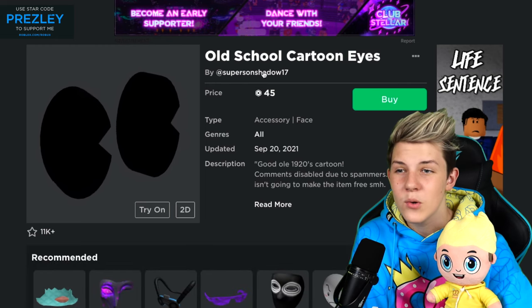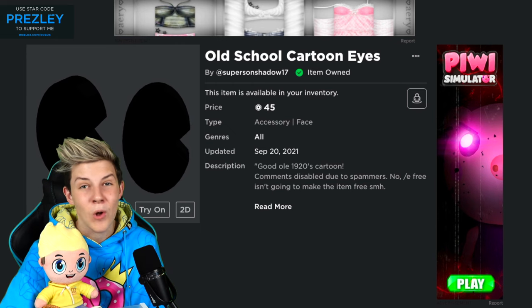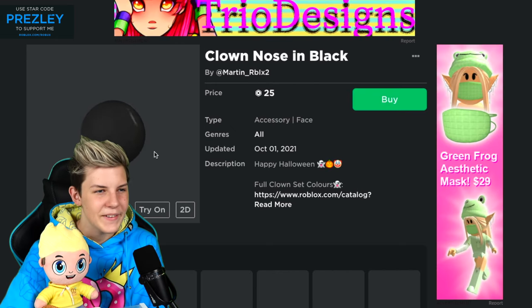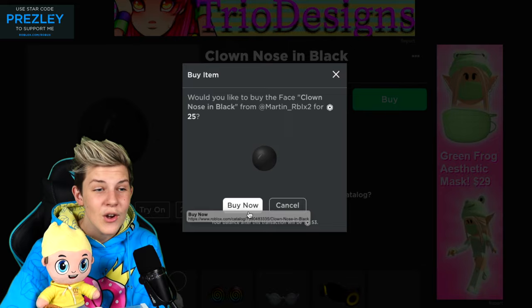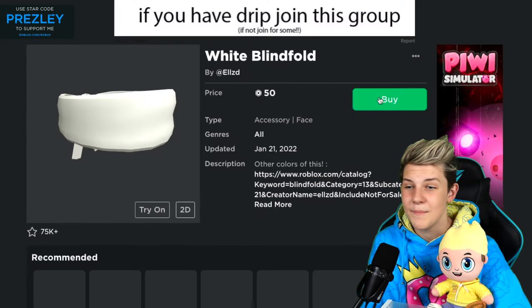Next up, you want to buy the old school cartoon eyes. These might look a little bit weird on their own, but they'll all come together really soon, I promise. Next up, the clown nose in black. Once again, very random, but it'll all make sense. Then grab this white blindfold.